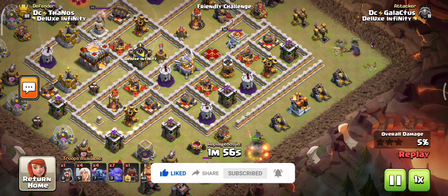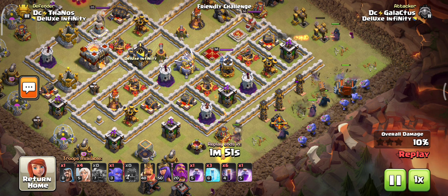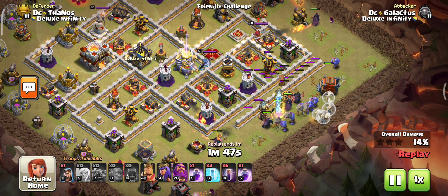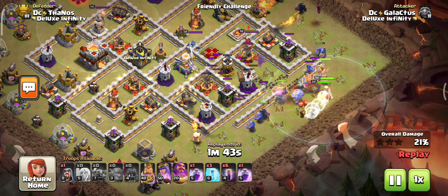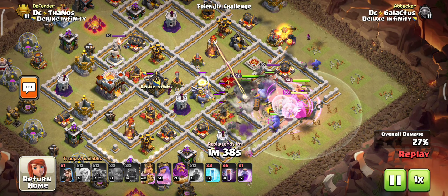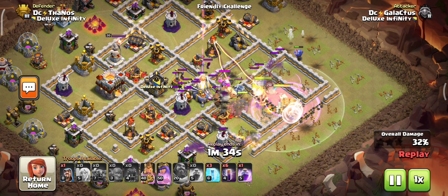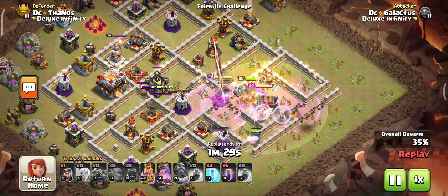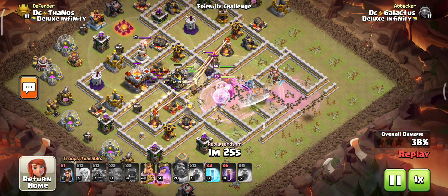Start the attack and use our PEKKAs back to back to clear up the trash buildings, with the help of the log launcher and bowlers. The log launcher is great at opening all of the defensive walls in the core. Our kill squad is directly pushed deep inside the base very easily.